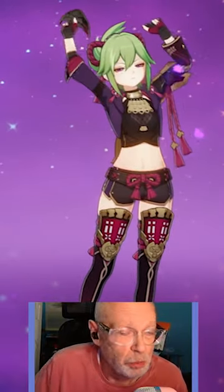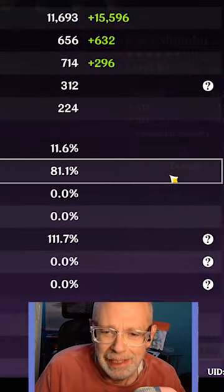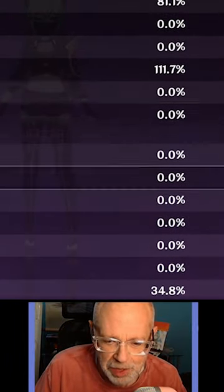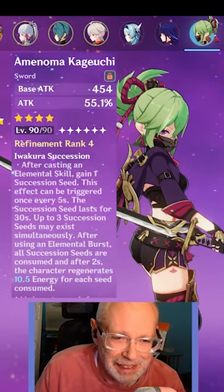By popular request, here's Kuki Shinobu's build. Her attributes — nothing really special, I'm sorry. Down here she's got Electro Damage Bonus of 34%. She has Emonoma Kagauchi — I borrowed it from Ayaka.